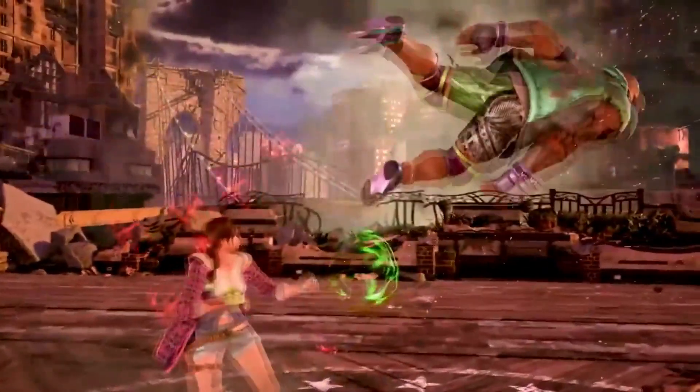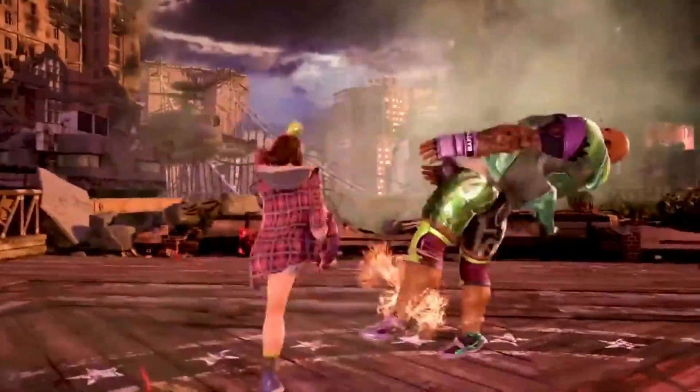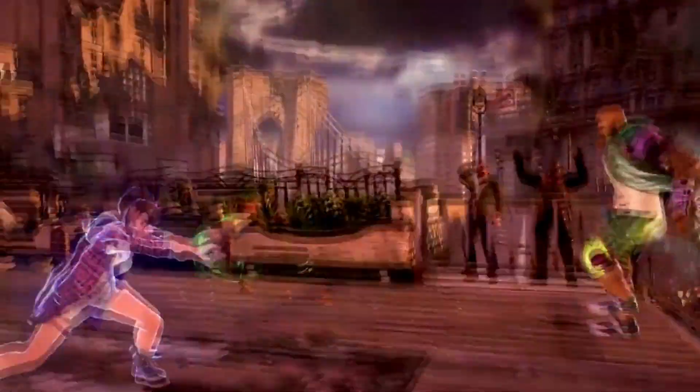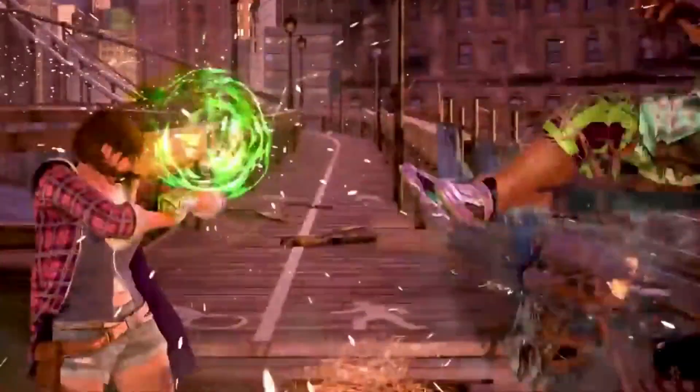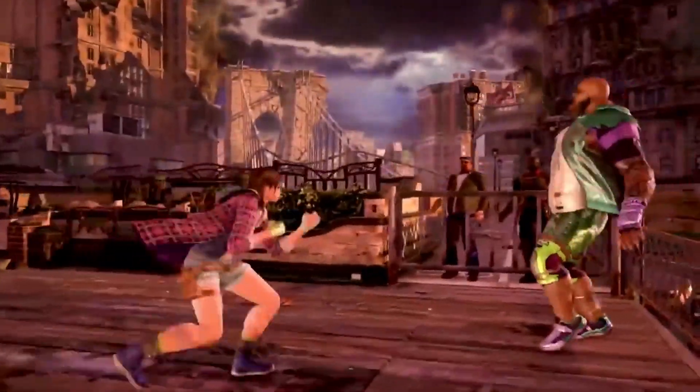We then see her up forward 4,3 into down forward 3+4 confirmed, and then what looks like a down-down forward 1 into a new string which is a screw. This leads us to our first look at Julia's raise drive, which is a wall splat raise drive - two hits. Here's another look at it again, and then we see while running 1 is confirmed, as that's what knocks Marduk off the balcony.